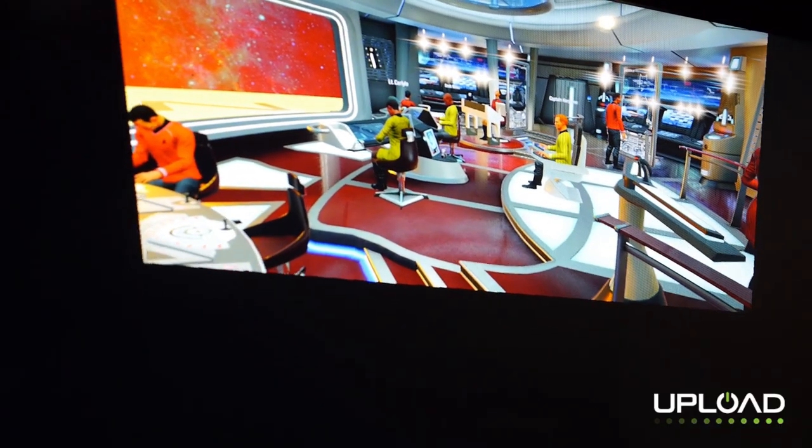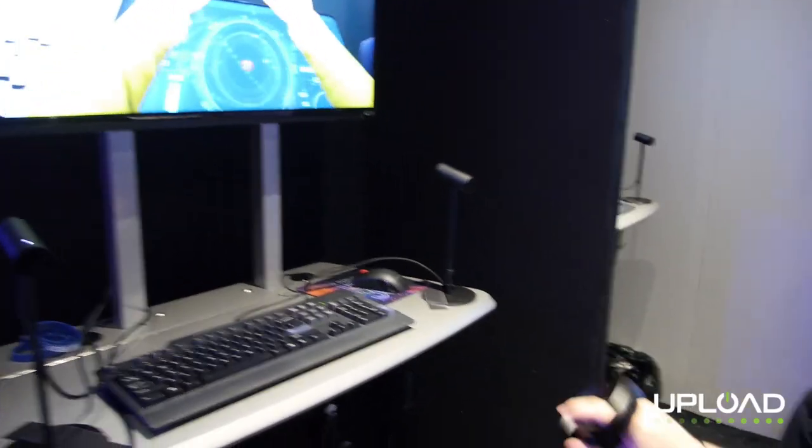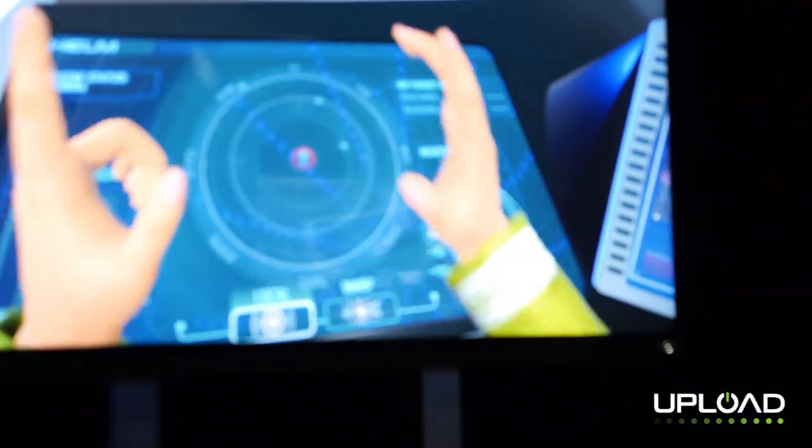It is one of my favorite experiences I've had here at E3 so far this year. We had four of us inside of a room together with one of the designers of the game — he was our captain. I took control of the ship itself as the helmsman. We had an engineer and also someone manning the guns and helping coordinate all of our advances. So let's go back and check it out.